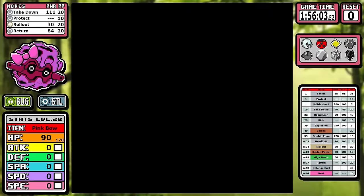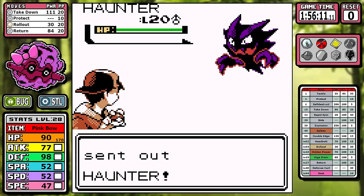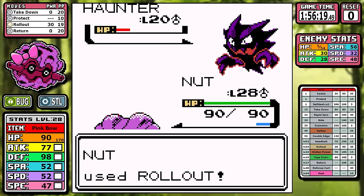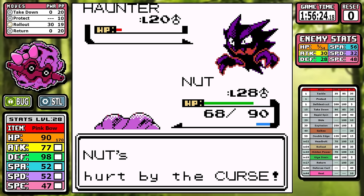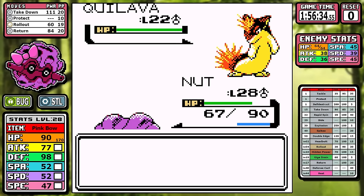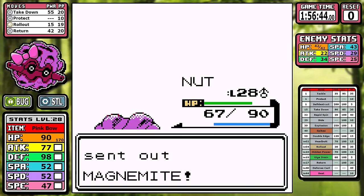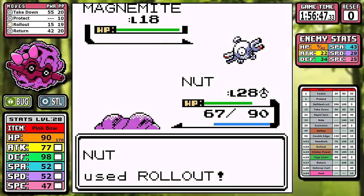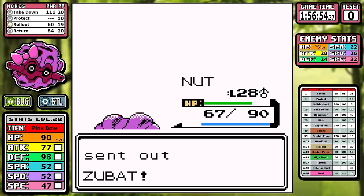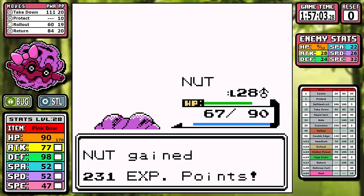We jump straight to the next rival battle in Ecruteak. Haunter does use Curse — not great — but we start the Rollout. Even at half health it can survive one, so we use two Rollouts and we're on our third, super boosted. We outspeed Quilava and can take it out in one hit. This is why Rollout is such a significant power boost for Forretress with its 90 base attack — we just clean sweep and keep rolling out, and the battle is over just like that.